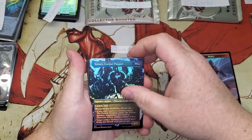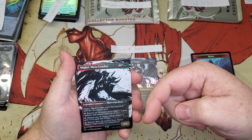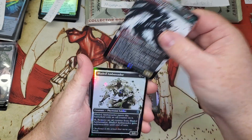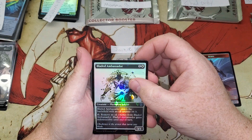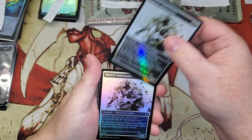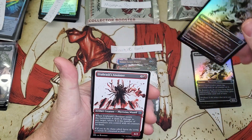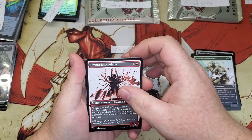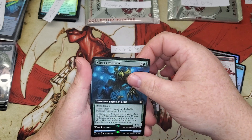Vencer Corpse Puppet. Make sure you stop in right down there in that description section and check out all the links to the Bladed Ambassador content — they're doing a lot of that back-to-back stuff. All the links are in the description — check out all the other content creators, guys. Gliss's Retriever.